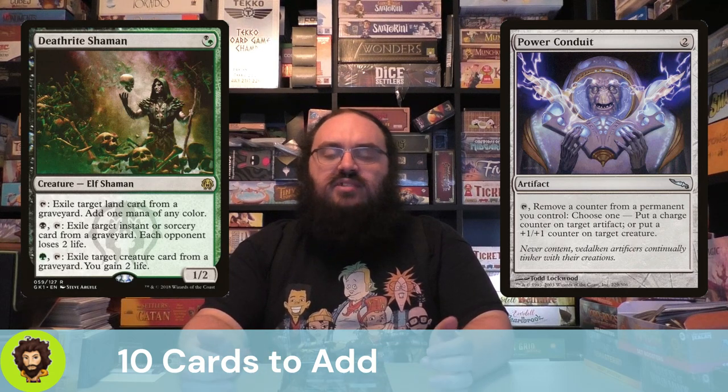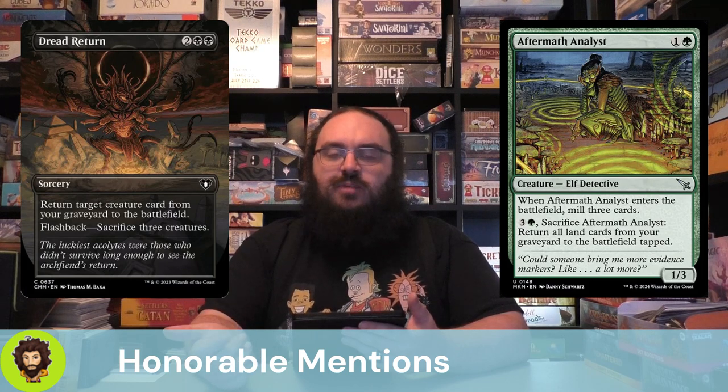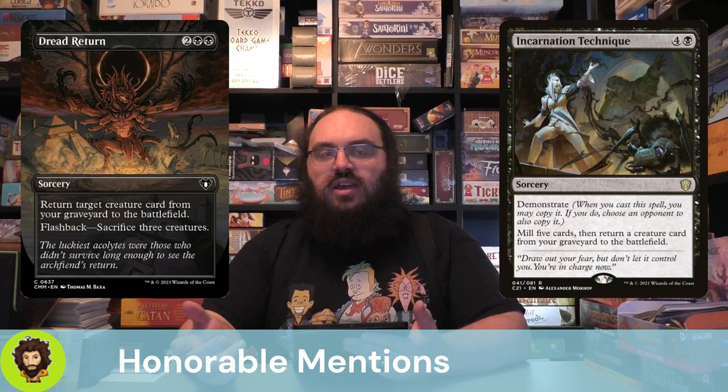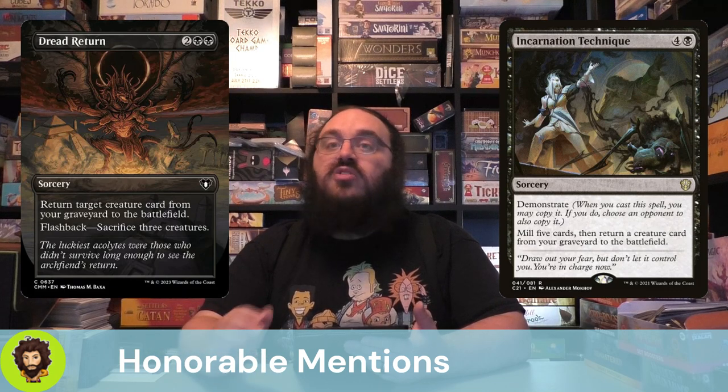I don't have a ton of honorable mentions for this one, but let's go over them. Aftermath Analyst is a 2-cost 1/3 — it enters and we mill 3. We could pay 4 and sacrifice it to return all our lands from the grave to the battlefield tapped. Dread Return targets a creature in our grave and brings it back. We could flash it back by sacrificing 3 creatures, which refills our grave — we lose a sorcery but gain 3 creatures. Incarnation Technique is a 5-cost with Demonstrate: mill 5 and return a creature from the grave to the battlefield. To demonstrate we let an opponent copy it for free but get a second copy ourselves. I don't think we have enough big bombs to justify it, but you could go that route.